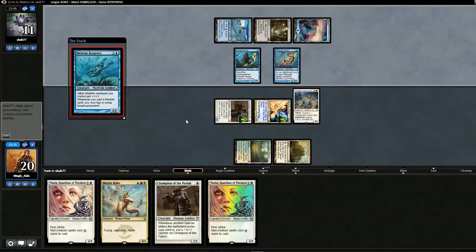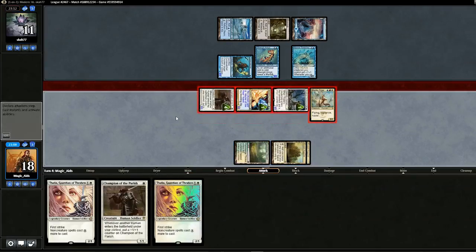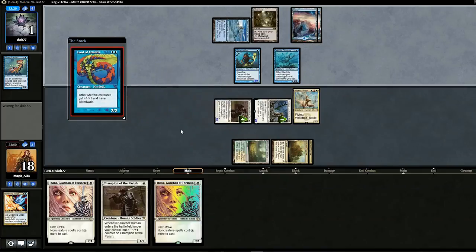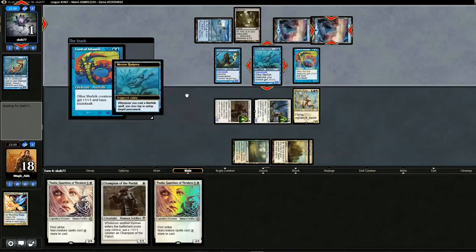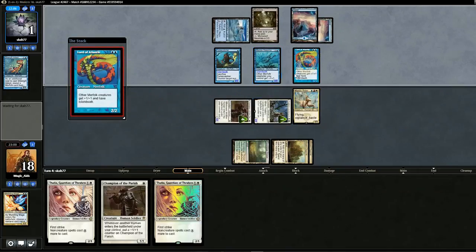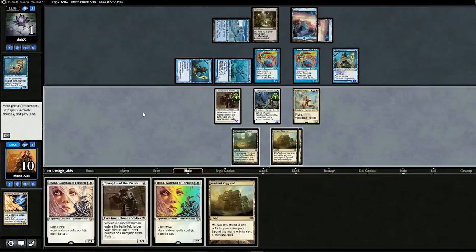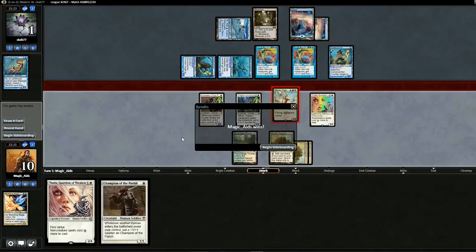Just to speed things up we'll drop in Mantis Rider. Swing with everybody. Opponent blocks — they'll be at one. Lord of Atlantis comes down. Could you imagine if they came back and won this? Like what if they have some secret ace in the hole — Anger of the Gods? Actually Anger of the Gods wouldn't kill us all. Opponent swings in for eight, no blocks. I was going to say maybe they could Dismember something but they can't play Dismember since we named it. Swing with Mantis Rider — there's no way he has a response for this. We got there.